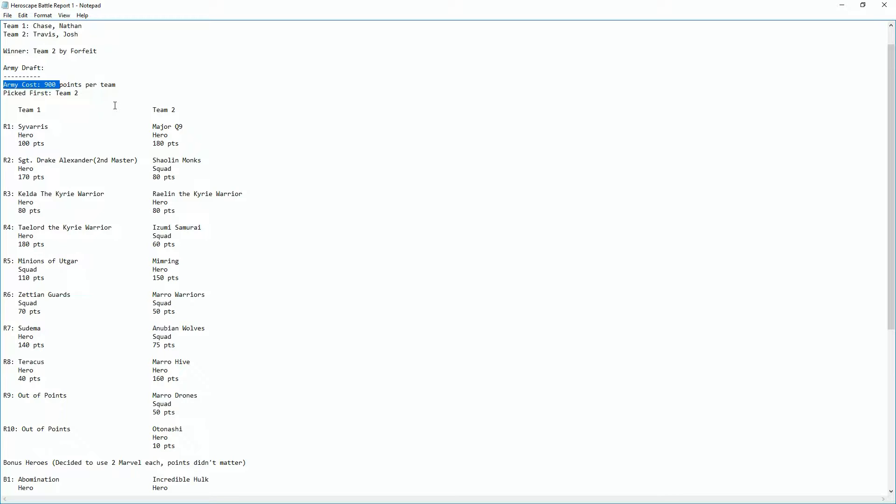We decided to keep it at 900 for 2v2 — high enough for a strategic composition but not so large that you're just picking things for no reason. We rolled a 20-sided die to see who drafts first, and team two got to pick first.